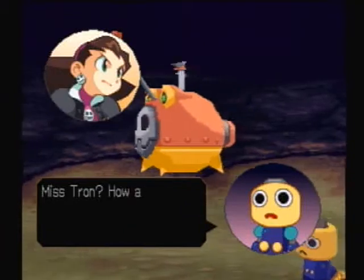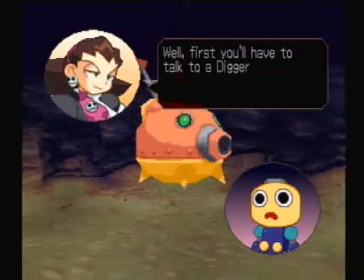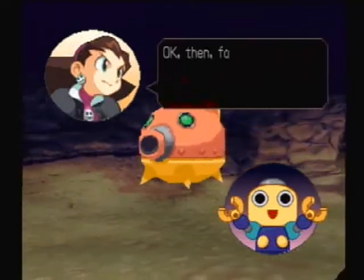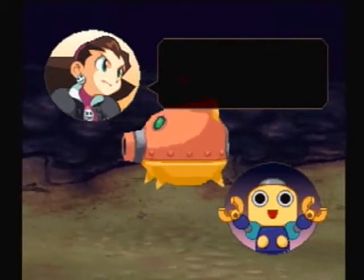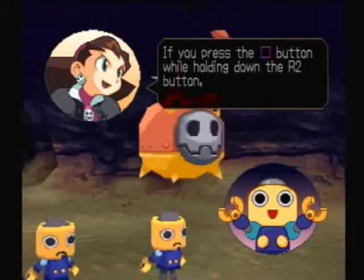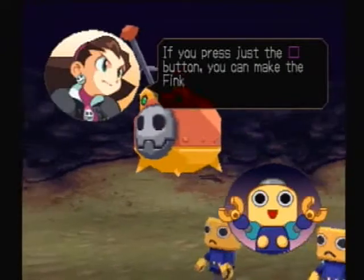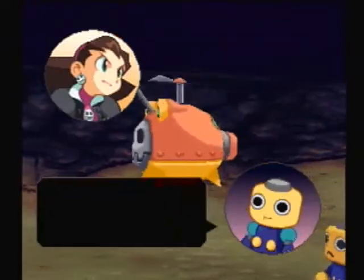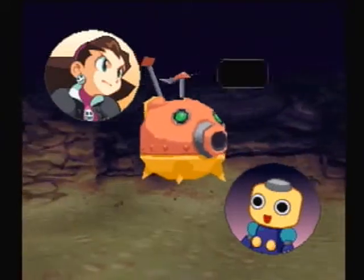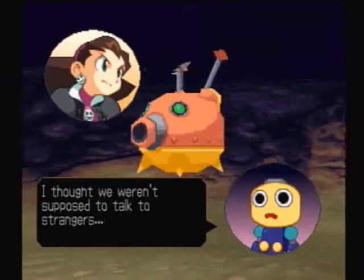Miss Tron, how are we supposed to get it? What's a dig out? Well, first you'll have to talk to a digger and get some information. How could they not know what a dig out is? Okay then, follow me. I'll use the Finkel to show you where to go. The Finkel is basically controlled the same way as the Gustav. If you press the square button while holding down R2, you can fire a Finkel bomb. If you press just the square button, you can make the Finkel ram something. If you fire a beacon bomb, you want us to go check out whatever you fired it at, right? I thought we weren't supposed to talk to strangers.